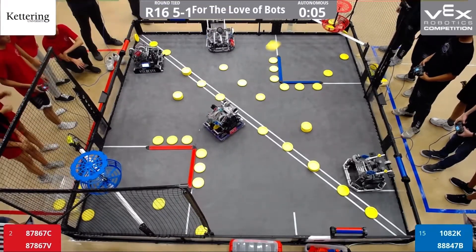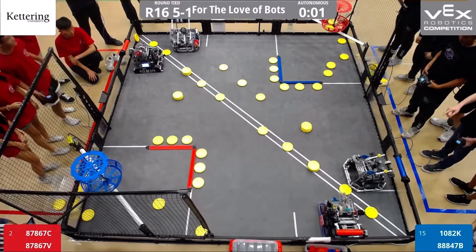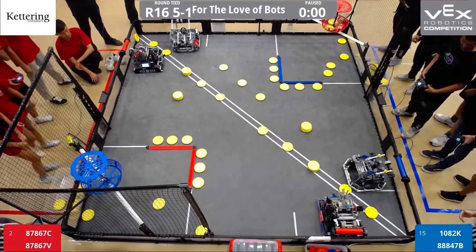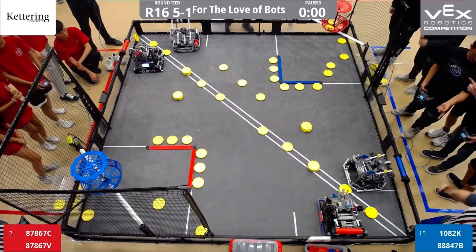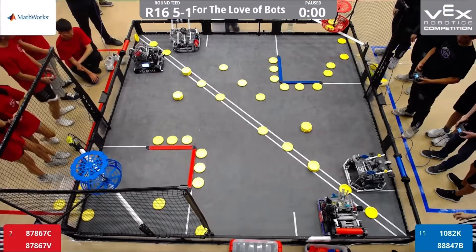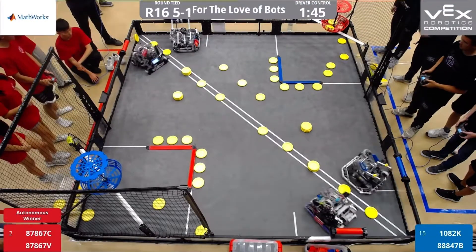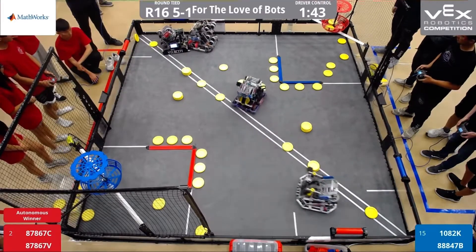Two in the red goal. Now let's see if the rollers can go — very important, those rollers in Auton. That's one roller for each, I think. Oh no, there's another blue roller as well. A rare time that Auton comes down to discs. And that's a red victory.